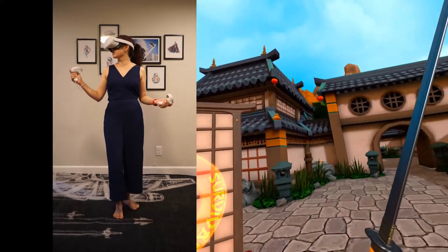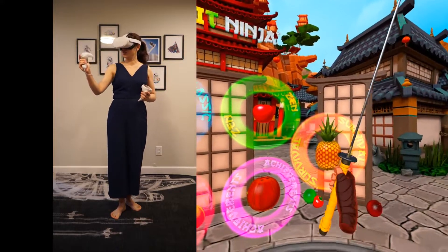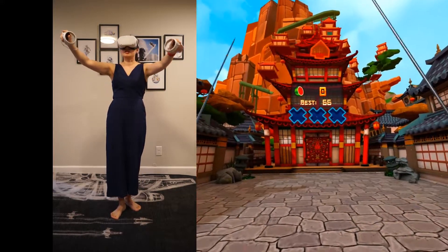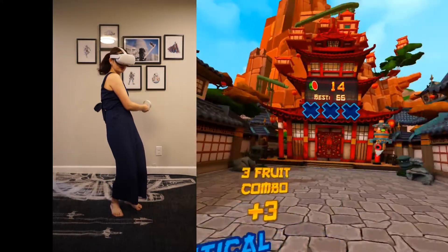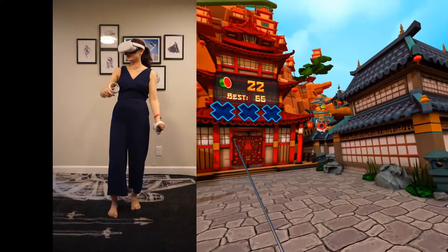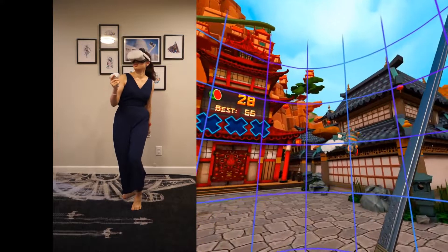We're in Fruit Ninja — looking around, pretty cool. Let's choose watermelon. You can see these controllers are customized to be this kind of sword. A flying machine is trying to shoot fruit at me! My skill is a bit rusty — I need to get really serious about it.